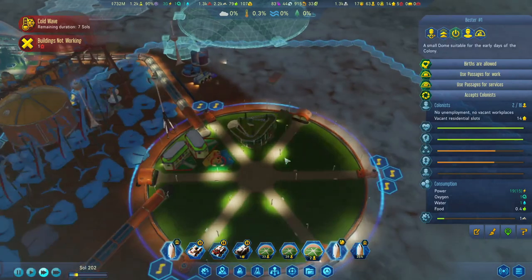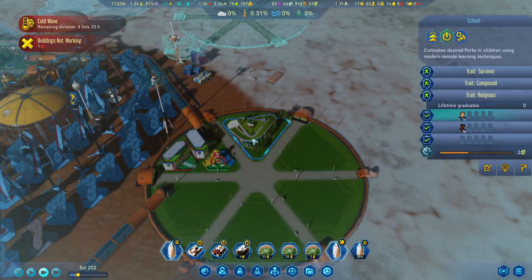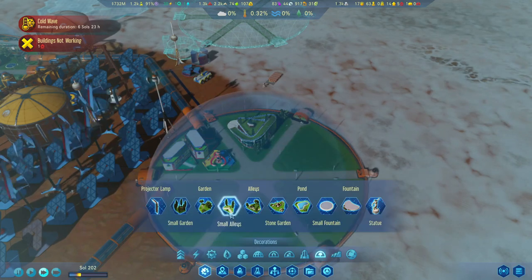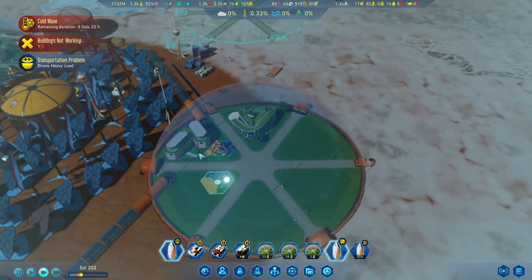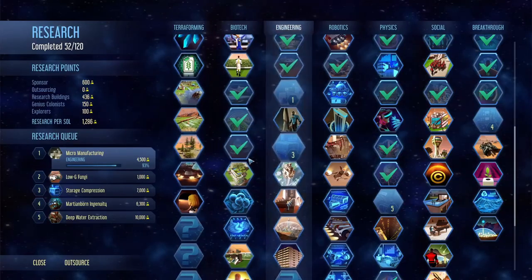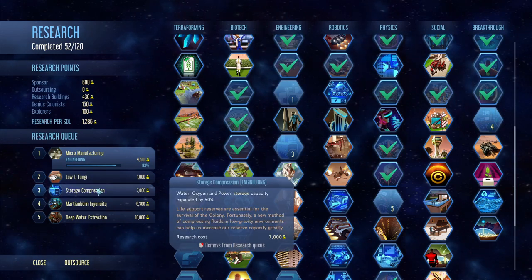We've had a couple of kids — comfort is 67 and they're already in school, which is great. We're going to need more playgrounds very soon, so let's plop another one here. Checking research — micro manufacturing is almost done, which is good to see. Then we'll go to low fungi, which is a quicker one, and then we'll increase the O2 storage.